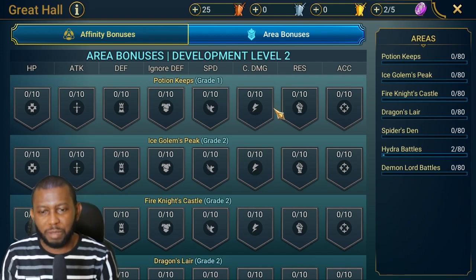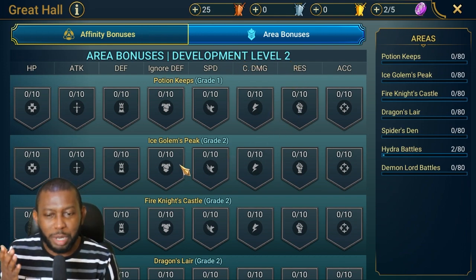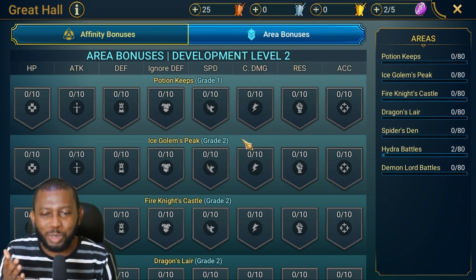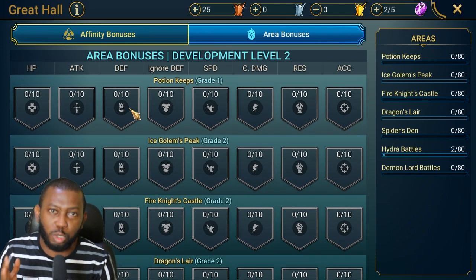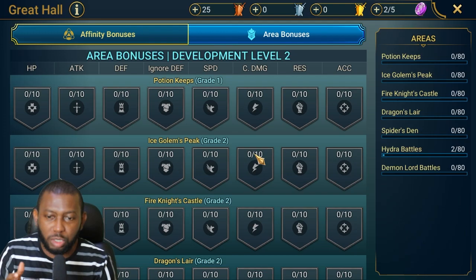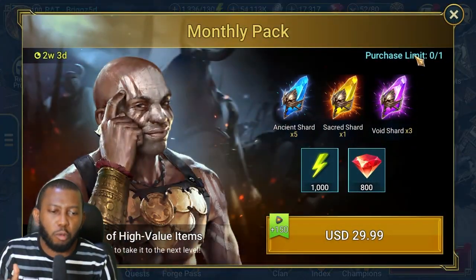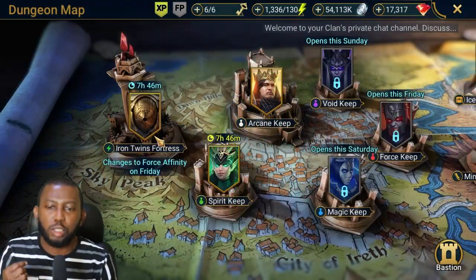For end-game players, Potion Keep is so easy they can go in with one champion and nuke the boss just like that. The next piece of content people should not be spending area bonuses on is Ice Golem. It looks like Raid even arranged the list according to how useless each dungeon is for spending, with Potion Keep first and Ice Golem second.